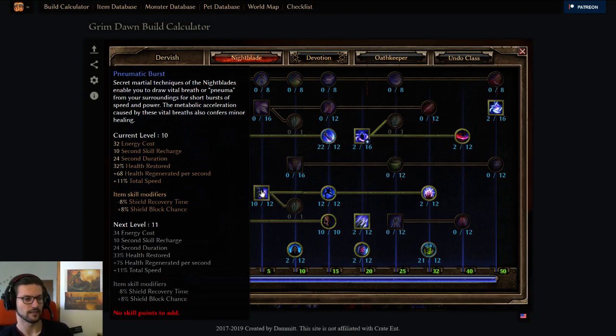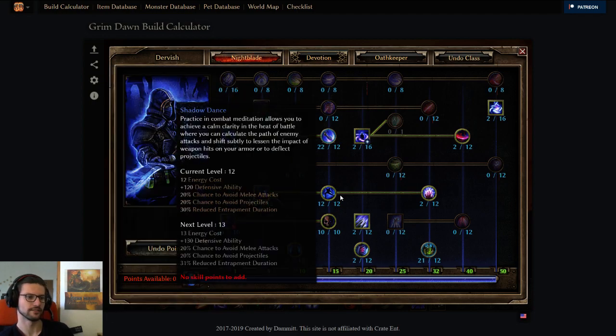Pneumatic Burst again has value points at either 6 out of 12 or 10 out of 12. Since we don't have the highest attack speed with the shield, we are using those to also increase the attack speed a bit. So 10 out of 12 in this case. Shadowdance has very good value up to the soft cap, and it's also good after the soft cap for the Acid, but in this case we just don't have the points to put more points on that.